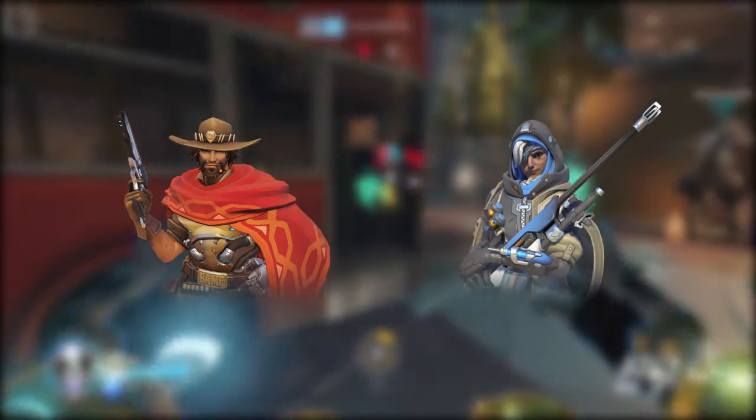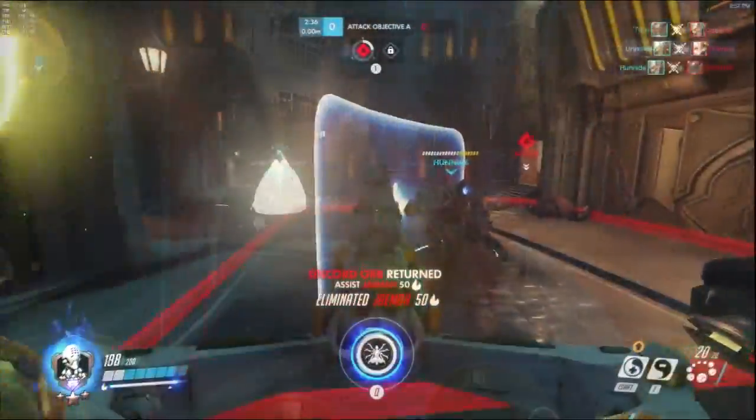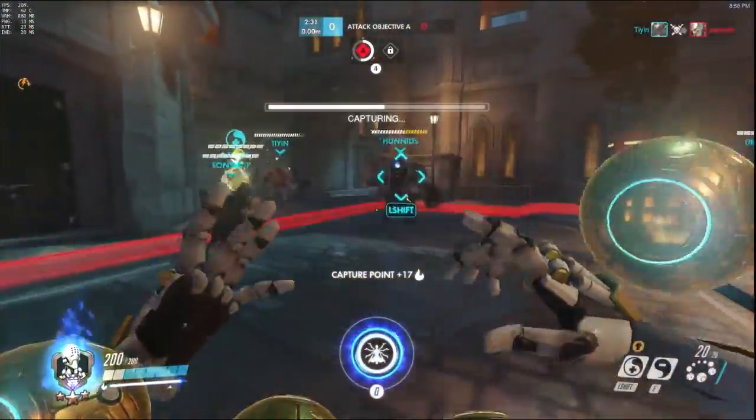Ana herself will also need some attention since she can only heal herself for 100 HP every 8 seconds with the biotic grenade. About 10 or 15 seconds after the round starts, the enemy team's heroes are revealed, so I start to check those pretty frequently.